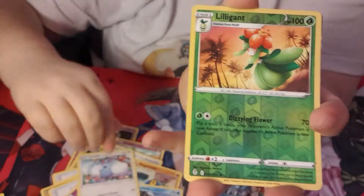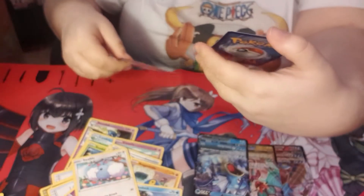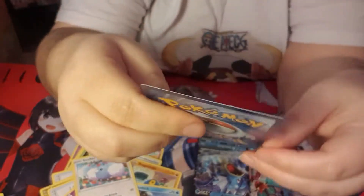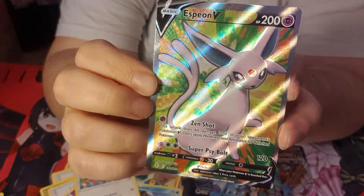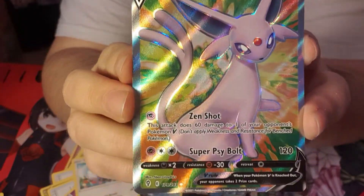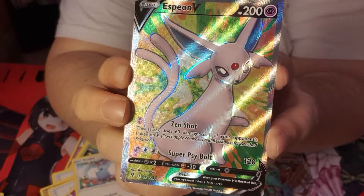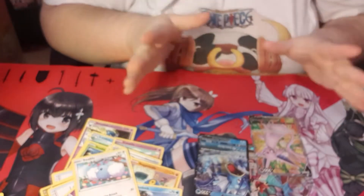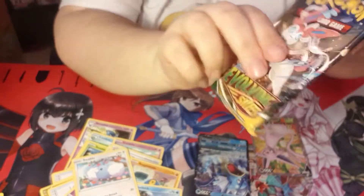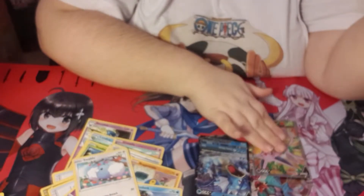We've got a Swoobat and a Lillie. Oh yay! Okay well it's not an alt art, but it is an Espeon! Oh my gosh - Espeon is one of my favorite Eeveelutions, I absolutely love it. Look at this gorgeous baby! I'm so happy - we got ourselves at least one Eeveelution card. Thank goodness for that because I was getting a little bit worried. Now this is the baby I'm looking for - but you are a good good boy. Thank you for coming home.